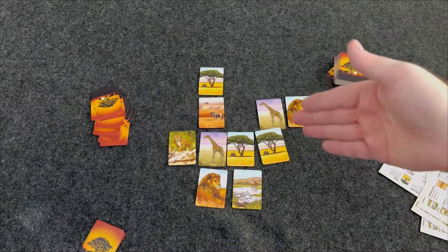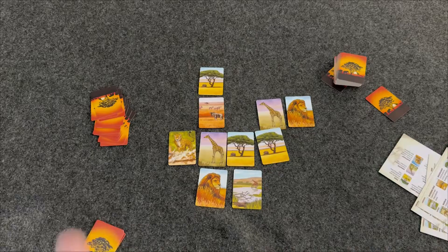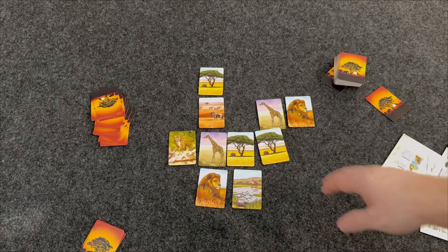Then we'll start the second round. With the second round you get 11 cards, and you're going to pass to the right instead of the left for the whole round, until you get down to the last two cards. You'll pick one and discard the other, ending up with a four by five grid of 20 cards total. Then you go into scoring.